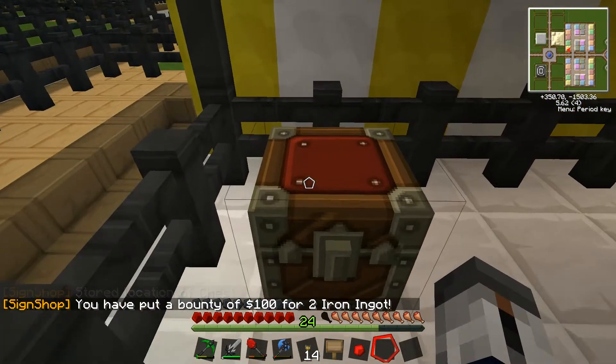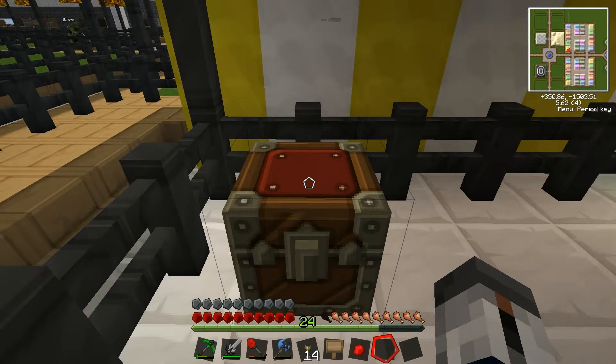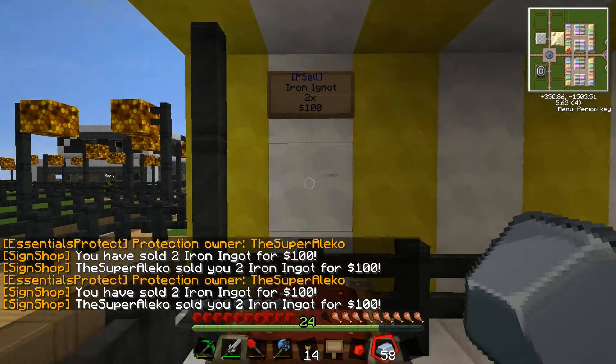I don't recommend breaking this chest. I know with admin shops sometimes you can, but I honestly don't break the chest when it comes to player shops, because you need to refill them and pick up all the stuff. So I'm just going to put this here so you can see — it's actually selling the two ingots.